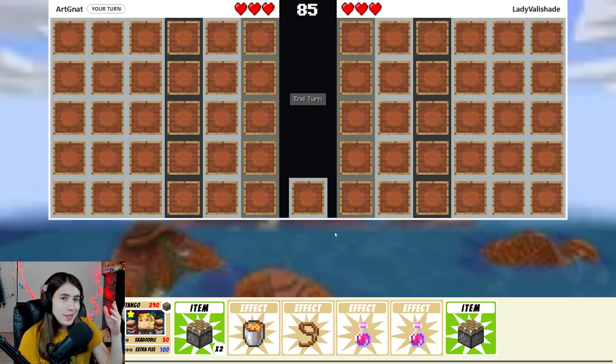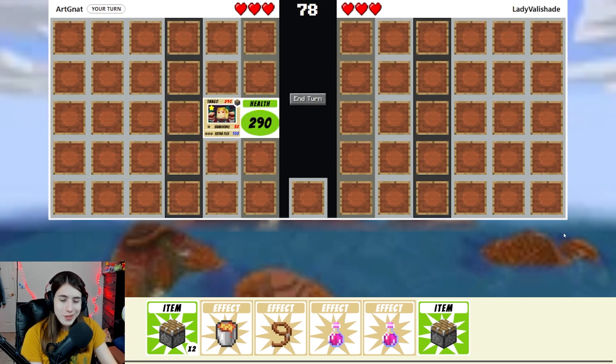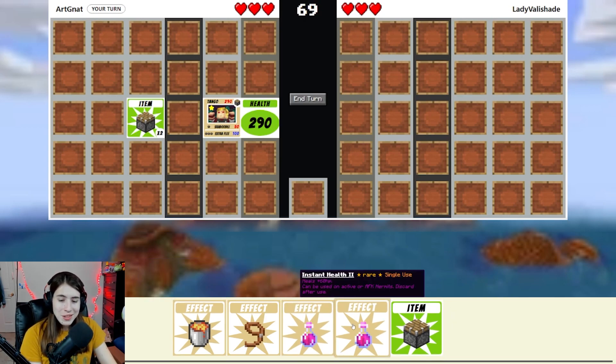Lady Valashade is our opponent now. We'll see how they like our Tango. Similar to the first game, we have a lava bucket and enough item cards, so we're doing pretty good. But even better, we're actually starting with health pots. That is really good.